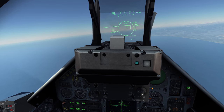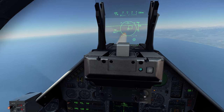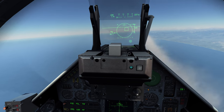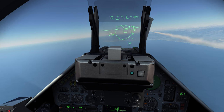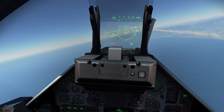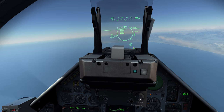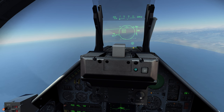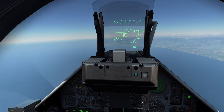We now hold down the weapon release button and the missile takes off. On the bottom right you can see a circle around the D — there is no G left, because the next missile to fire will be the right one. The pylon that will fire is always encircled.